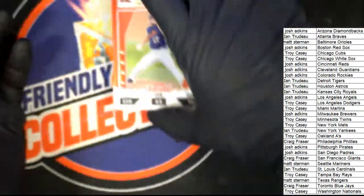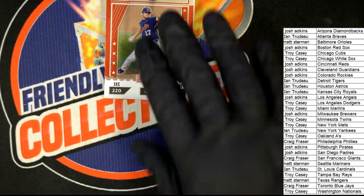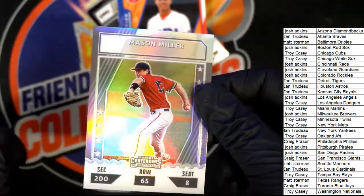To go through some of the ones that have yet to be determined — we actually have a little stack here. We'll start with Gunnar Hoglin — he is Blue Jays, that's Craig F. I'm going to be listing the next box of this. We also have Select Baseball about to rip — Craig, that one's for you. Mason Miller — that is the Oakland A's owner, congratulations Troy C. This is a Prism, very nice. Mason Miller.